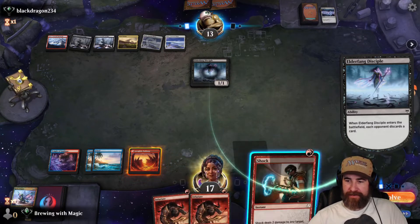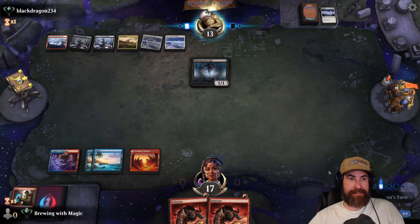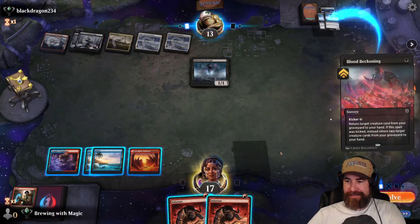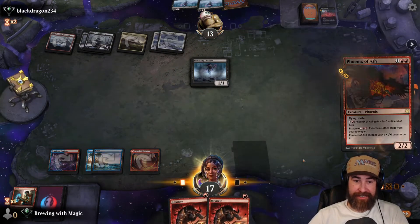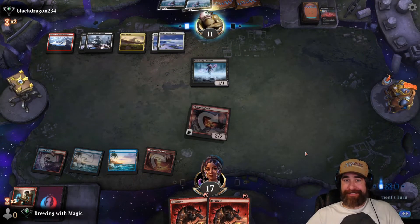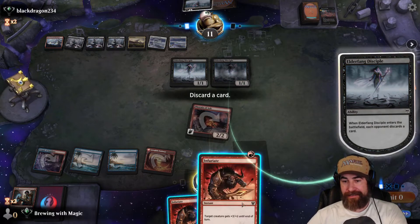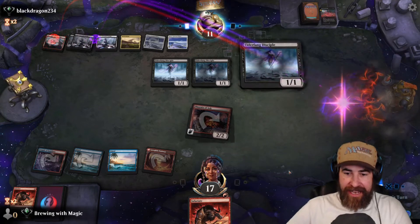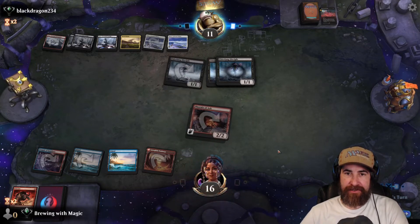That resolves — let's get rid of a Shock. Let's see what the draw is. We get a Phoenix of Ash. They're going to dump these two creatures and we're gonna lose all the cards in our hand. Resolves — submit one. Can we win on the Phoenix? It's a race — we are off to the races. This has been a weird one. It's an Unsummon — let's go ahead and all attack for one. Activate ability, swinging for four. Pass the turn.